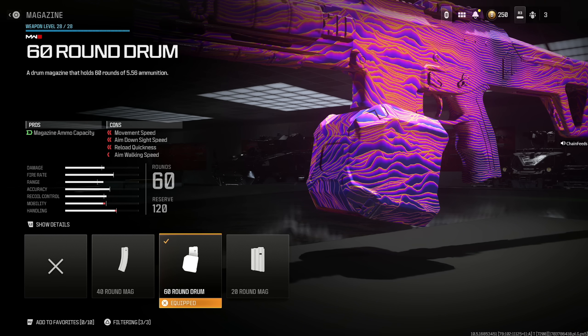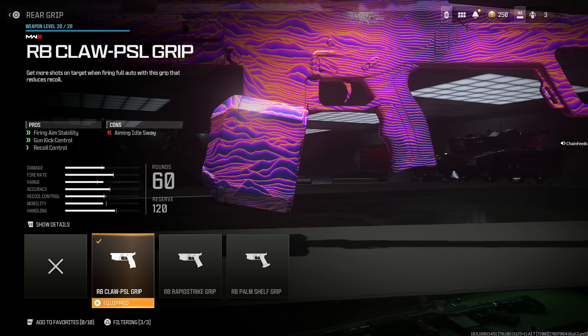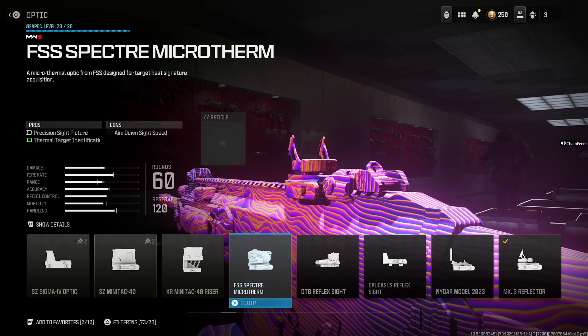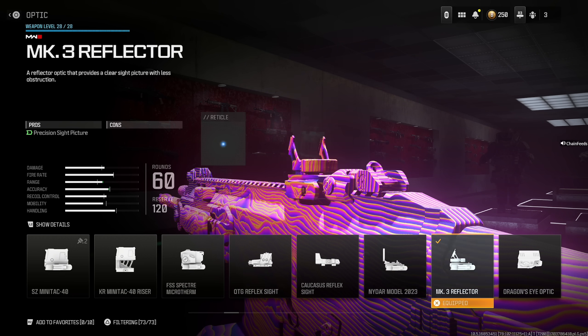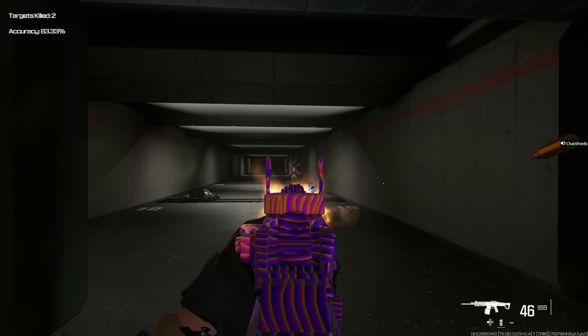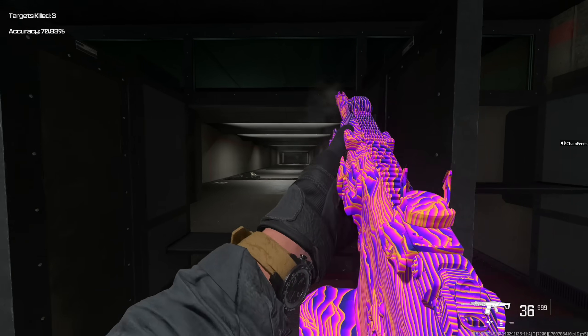60 round drum — with this weapon I don't really see the difference between the 40 and 60 in terms of cons, so I highly recommend sticking with the 60 round drum. RB Claw PSL Grip for firing aim stability, gun kick control, and recoil control at the cost of aiming idle sway, which won't be noticeable. Last but not least, this is my personal preference: the Mark III Reflector. It feels way easier to use this gun with this sight. It literally has no recoil.